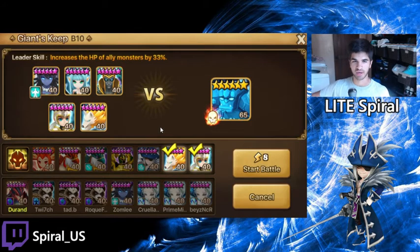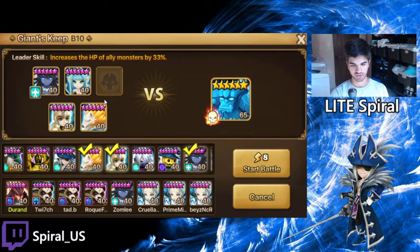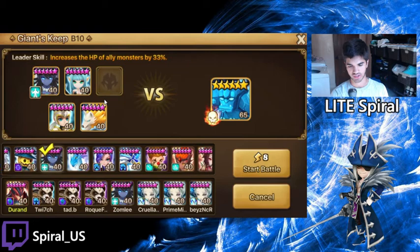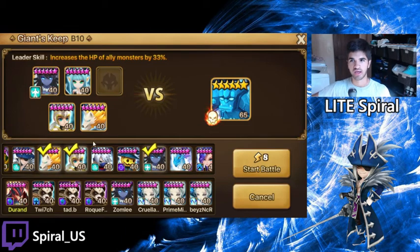This team is extremely safe. You could run it without the Grego and it would still win. This spot is flexible — put whatever you want there, like Susano, Sig, Lucian, or Theo. Those are common units to have and it should work. If you want to try it out or try something close to this team, share your results in the comments. If you have any questions, comments, or concerns, or if there are other videos you want to see, mention that in the comments. That's really all I have for today guys — may the best of your todays be the worst of your tomorrows.